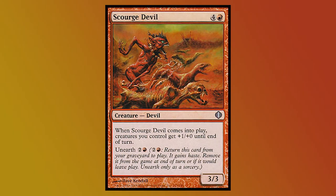Scourge Devil — a foil! Another downshift from uncommon to common. 4 and a red gets a 3/3. When Scourge Devil enters the battlefield, creatures you control get plus 1, plus 0 until end of turn. Where this card shines is its unearth cost — if it's in the graveyard, you can pay a red and 2 to put this creature into play with haste and pump your team.